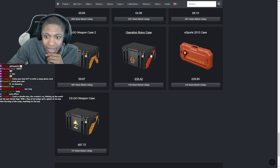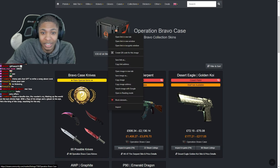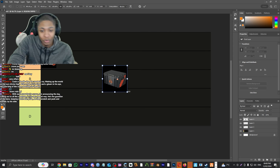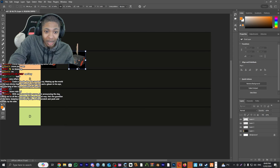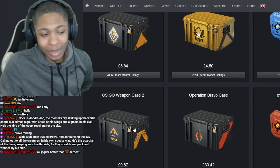Okay next one: Bravo Case. I ain't gonna lie, this one gives me PTSD. I do like the skins — there's a chance to get a Fire Serpent. I'm gonna give this an A tier.